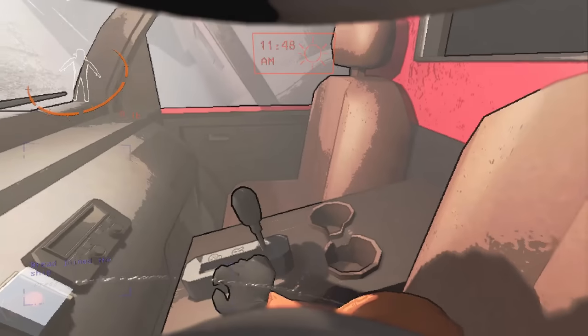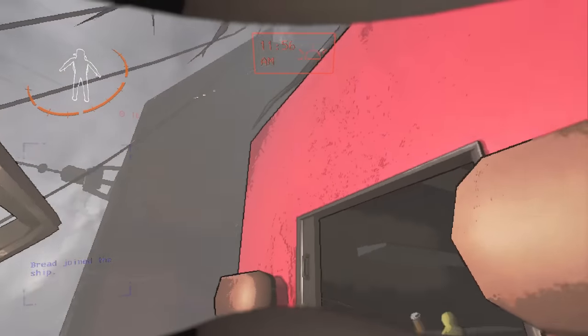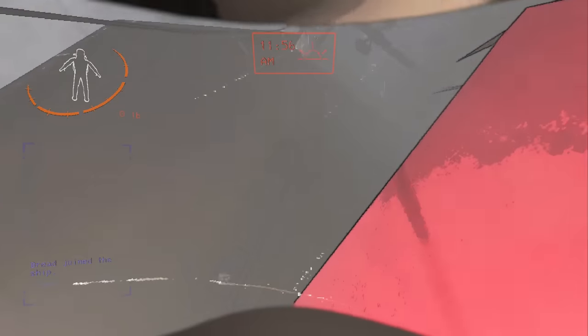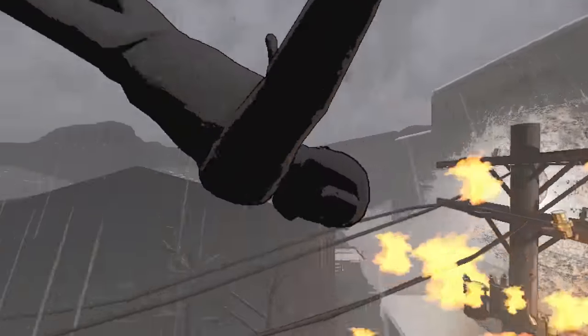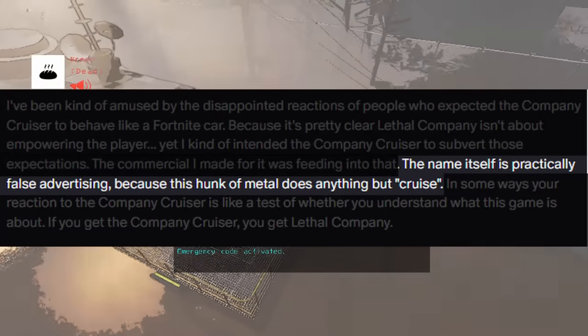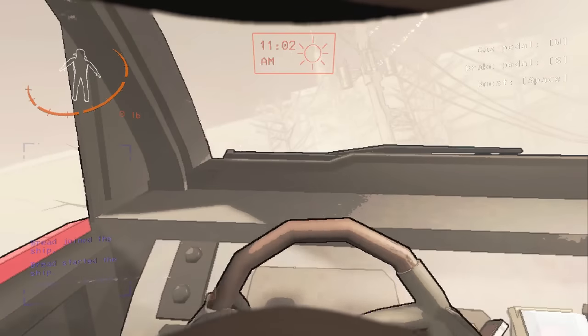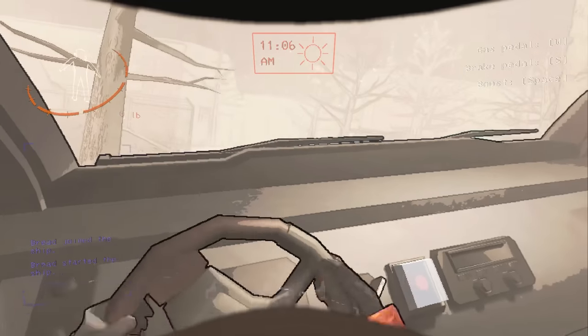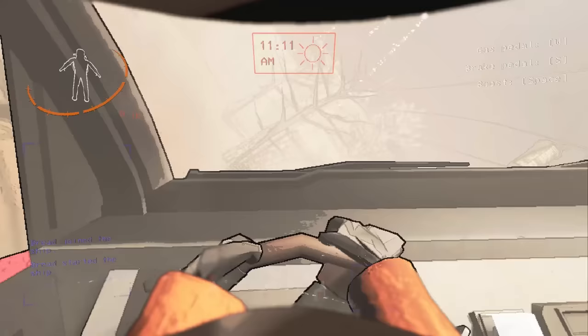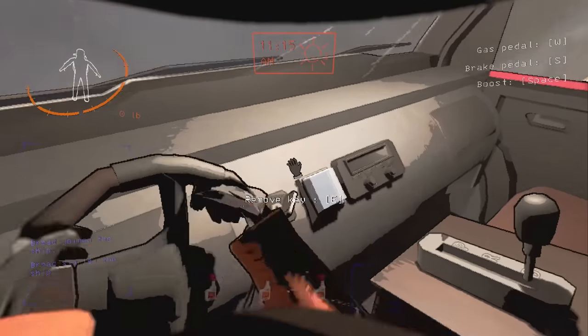The company cruiser is a truck that can be purchased for 370 credits in the shop. However, this truck is garbage. As Zekers himself puts it, the name is practically false advertising because this hunk of metal does anything but cruise. You can jump with the cruiser, and giving it weed killer will provide a massive boost when jumping. However, this usually ends in death as the cruiser explodes fairly easily.